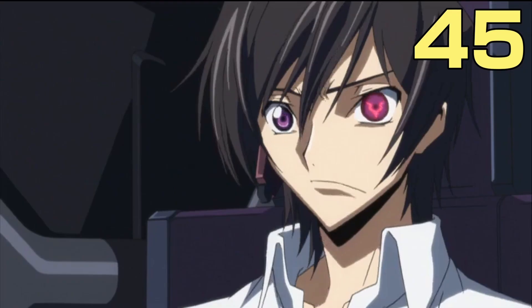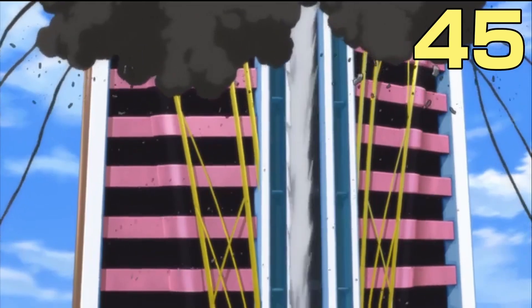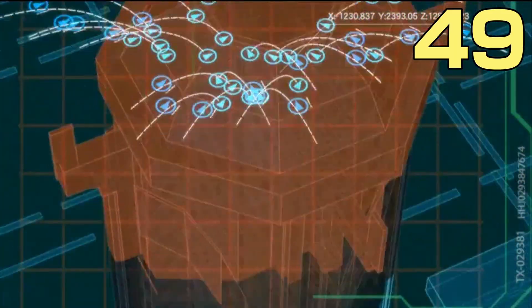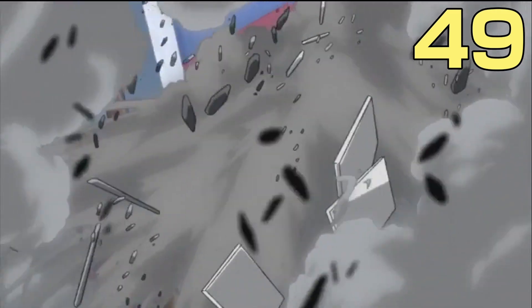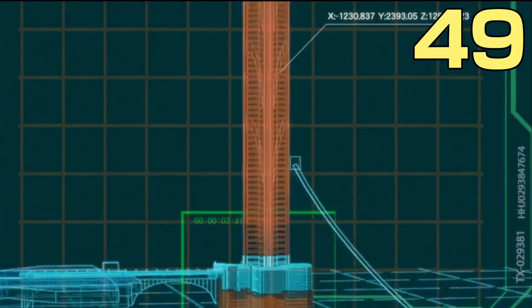Before Rolo can continue his carnage, C2 informs Lelouch that they have finished setting up the bombs, which Lelouch then detonates. While the building collapses, we see one dead Britannian soldier alongside three other soldiers including a pilot who all died moments later. This won't include the enemies above that Colin mentioned since it wasn't on screen, but hypothetically you could include maybe half or all of them. I just didn't see any lost signals, so it's very hard to include that in the kill count.